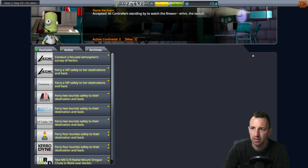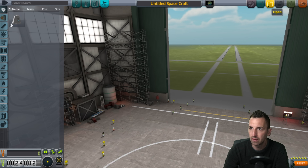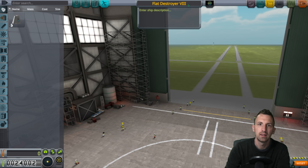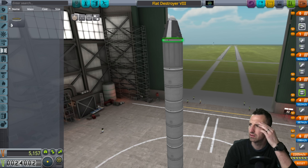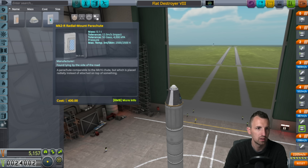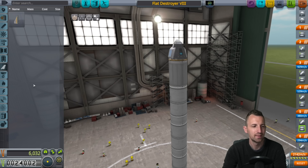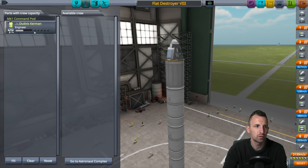We're back to the vehicle assembly building. Our last was the Flat Destroyer 7, which almost got us there. So the Flat Destroyer 8 is born. I want the chute to be on its own stage. I also want these little chutes on the side and some aerodynamics as well. Flat Destroyer 8 - it's looking good. Crewed by Dudvis. Good old Dudvis - still alive.